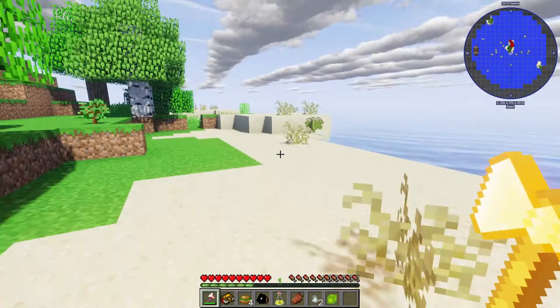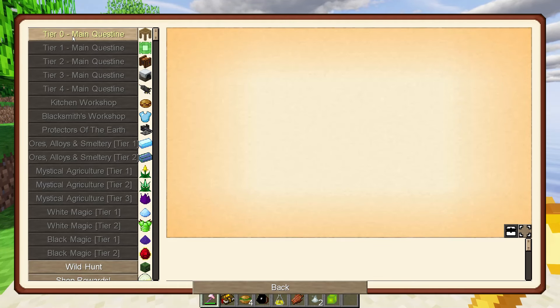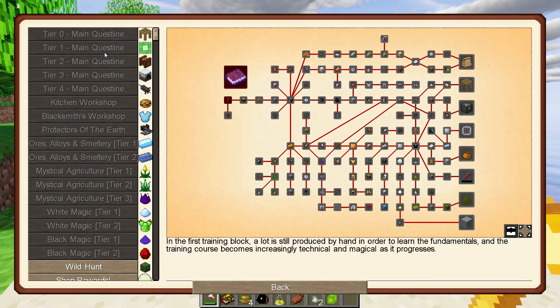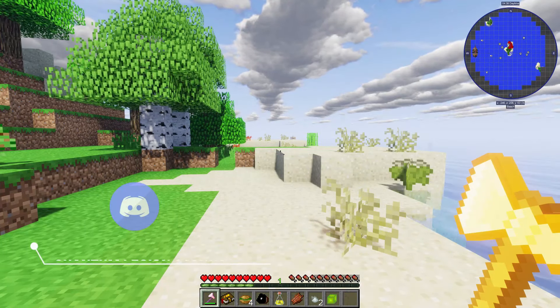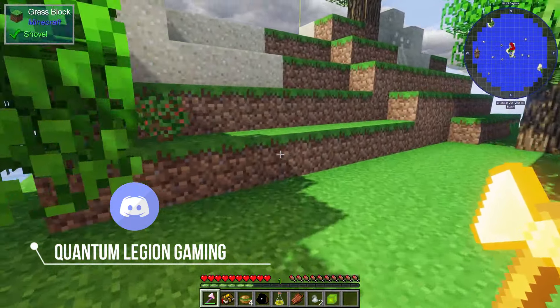One of the first things we need to do is check out the quest book. The modpack comes with a quest book and if we go to quests and look at the Tier Zero main quest line, there are tons of things we can do here. There are four tiers of the main quest line, and there's a hunt log with all the different mobs we can hunt throughout the pack — it's going to keep us busy for quite a while.